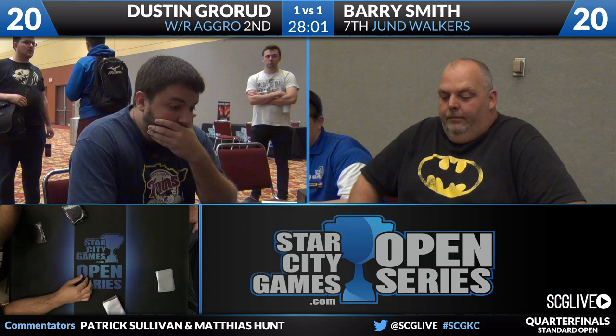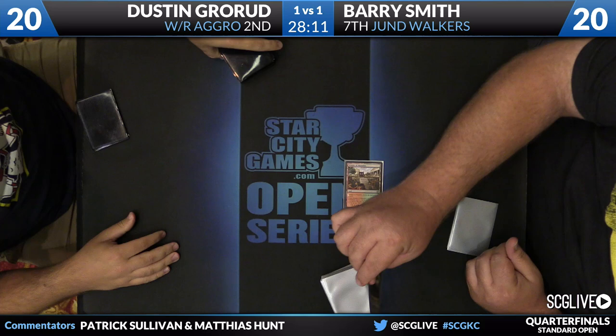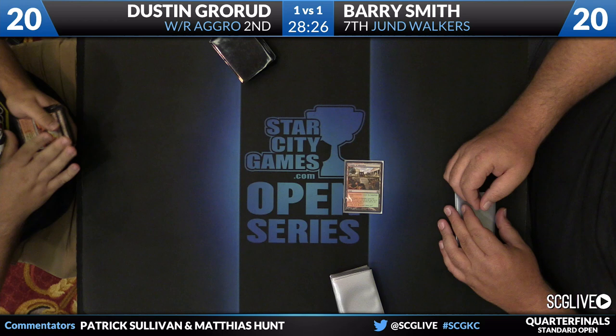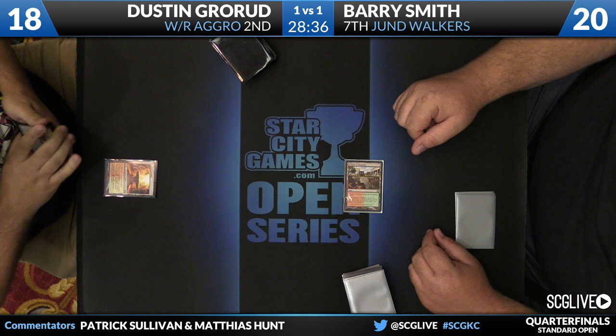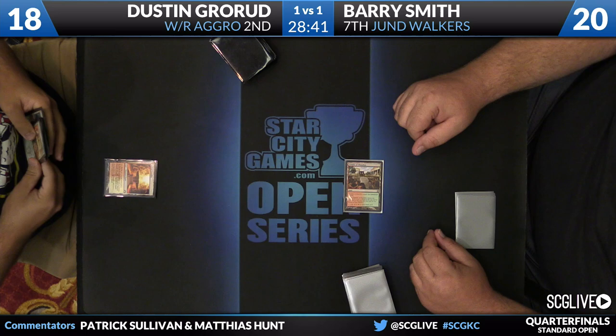Chandra is not a bad backup to Golgari Charm. The problem with Chandra is if Dustin gets Spear of Heliod or Hall of Triumph into play, Chandra does nothing. We are underway in game three — this is our last quarterfinal match, between Dustin Grorud and Barry Smith. Starting with Temple of Abandon for Barry. Dustin has a Spear of Heliod in his hand — the first game he's had one of those. So he does have a little insurance against Chandra, as mentioned. Even Golgari Charm, as long as Barry doesn't have it too soon.